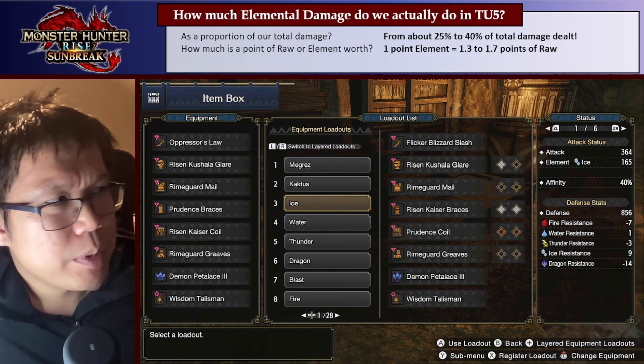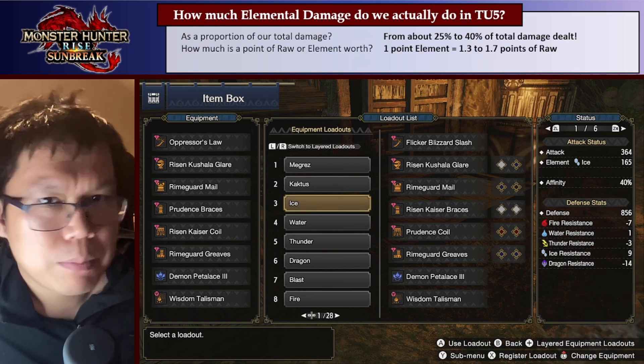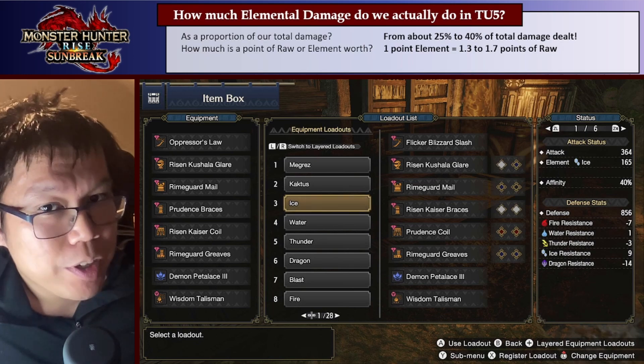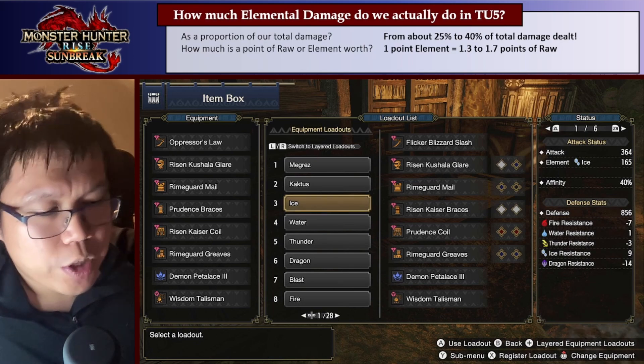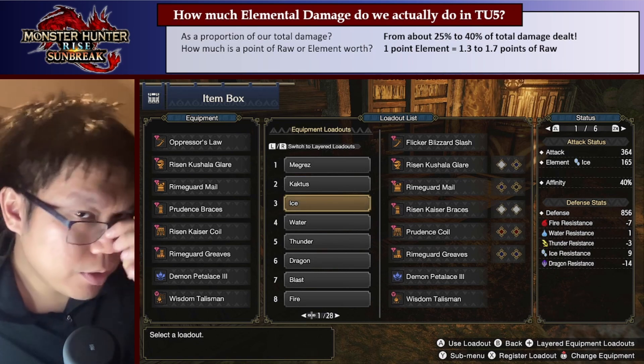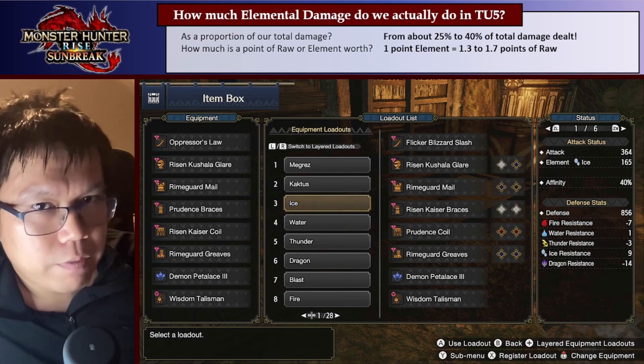Secondly, a point of Element is going to be worth around 1.3 to 1.7 points of raw. So a point of Element is more valuable than a point of raw, assuming we're using the right Element in a correct build against a monster that is weak to that Element. In those cases, you're going to get this 1.3 to 1.7 value.